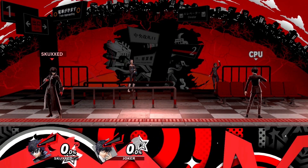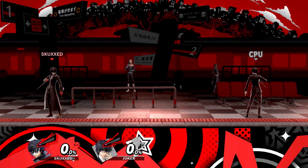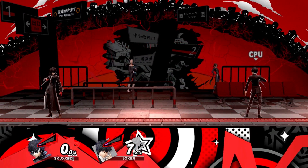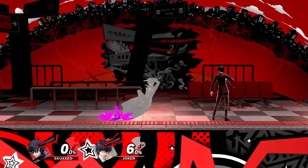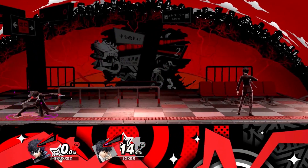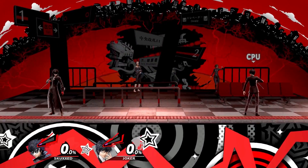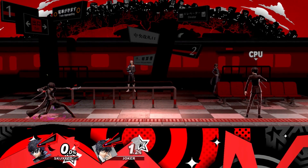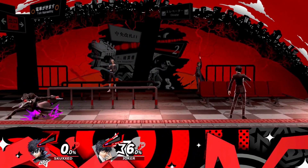Joker is the latest DLC character for Smash Ultimate, and with him he brings the unique ability to dash during his neutral special, aptly called gun. He can dash a maximum of 5 times between shots. On the ground, it's pretty much comparable to rolling, and it's actually faster. The only downside being that you're limited to using your gun afterwards, and it has less invincibility frames.